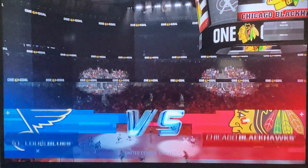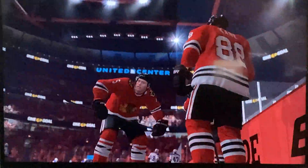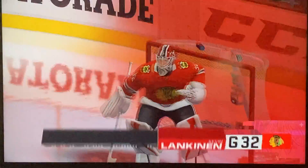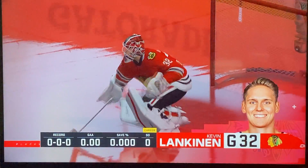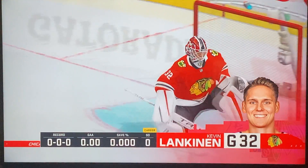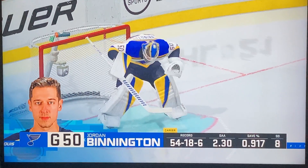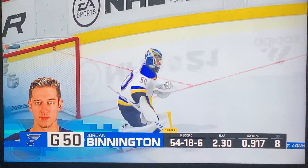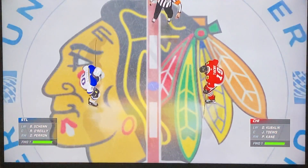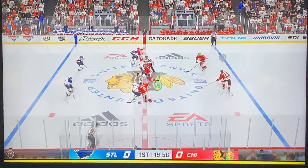A National Hockey League rivalry renewed! The NHL 21 Blackhawks simulation season returns from the United Center. Let's look at the goaltending matchup: Kevin Lankanen is between the pipes for the Hawks, and Jordan Binnington between the pipes for the Blues. The boys from St. Louis versus the boys from Chicago — what a way to kick off preseason hockey. All rivalry, here we go.